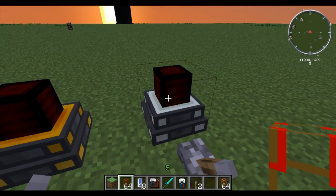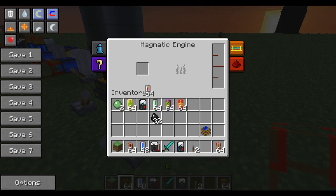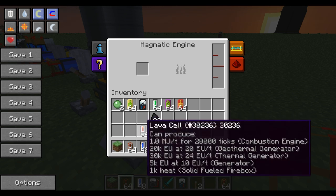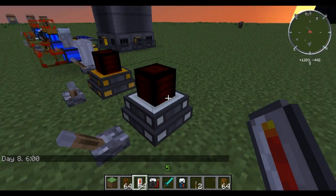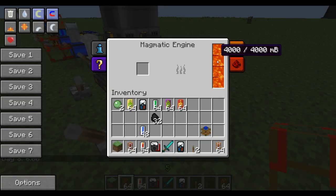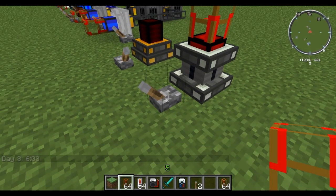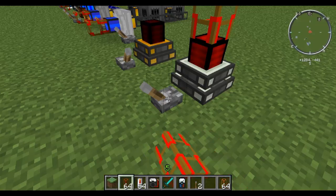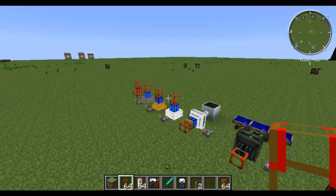Now we'll go over to the magmatic engine. This just flat out takes lava. So if we put some lava in there — we need to right click the lava in there. Put one of these pipes on there, and that will start to burn right there. And that is about it for each of these engines.